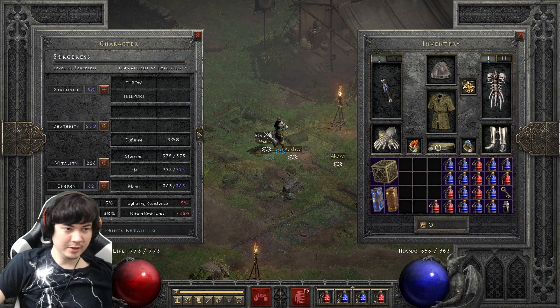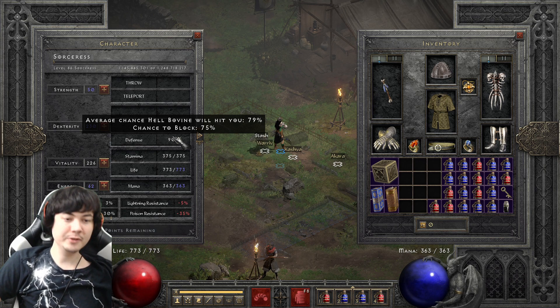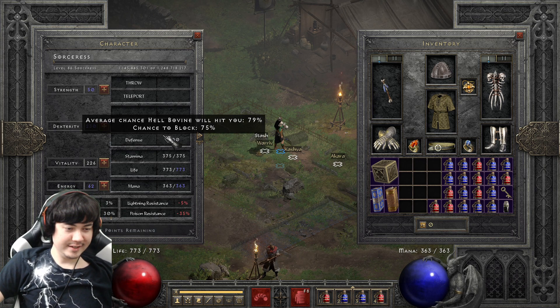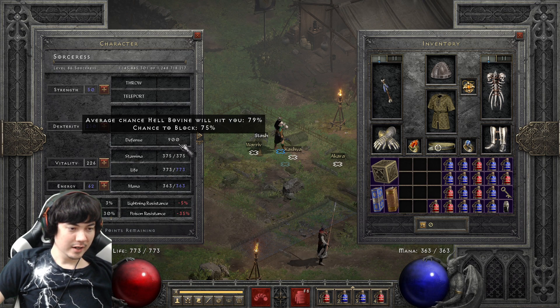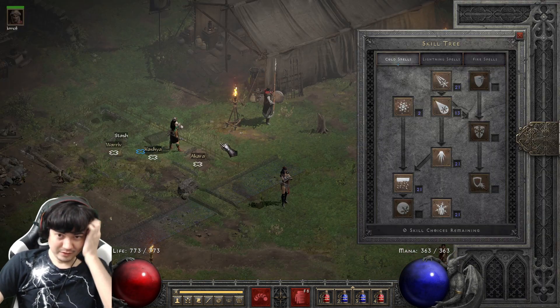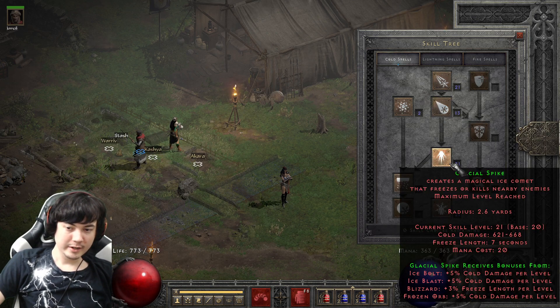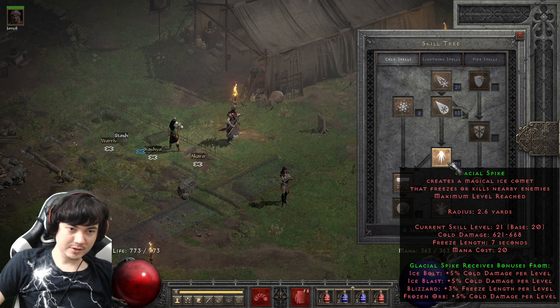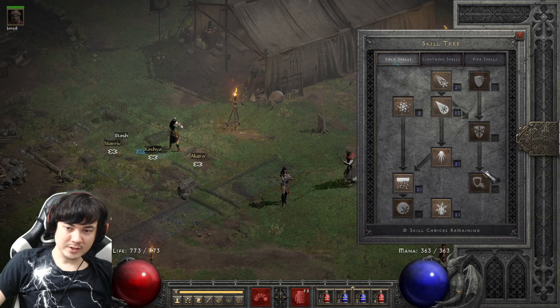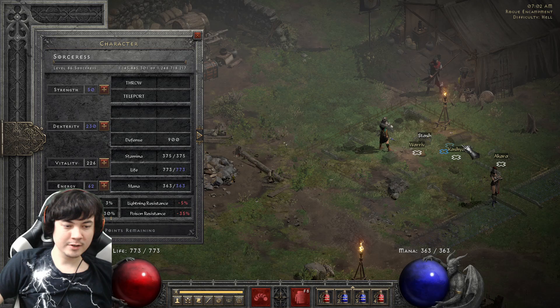For stats: just enough strength to equip your gear, enough dex to get max block because cows hurt really bad and if you don't have max block you will die when you teleport into cows. Even with all the defense in this build you could still die, but most of the time you're going to survive. After max block and enough strength, everything else into Vitality. For skills, we're actually more into Glacial Spike than Ice Blast because keeping the Mercenary alive is really hard — Glacial Spike freezes enemies even though it does less damage. We don't have anything in the armors because we're using a buff staff on swap. One-point Wonders in Lightning, and Warmth is optional but useful when you upgrade gear.